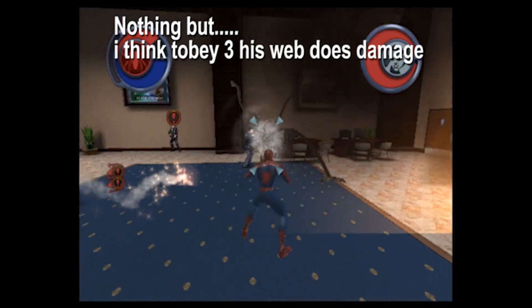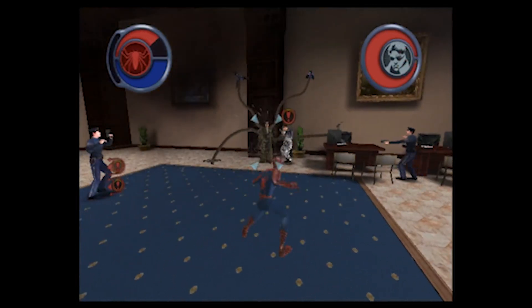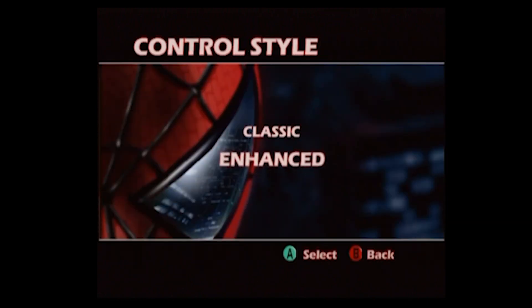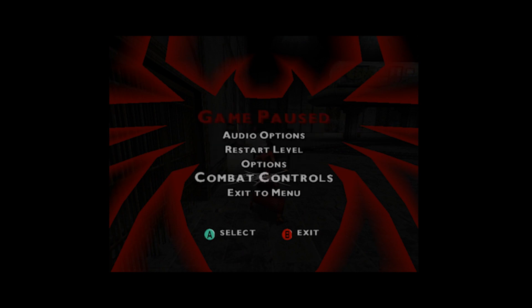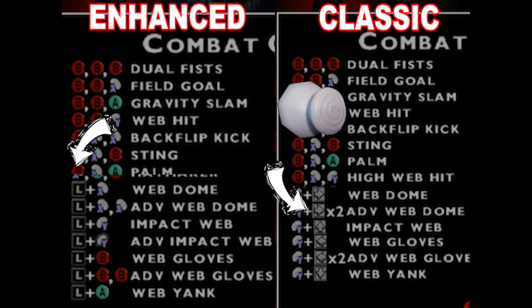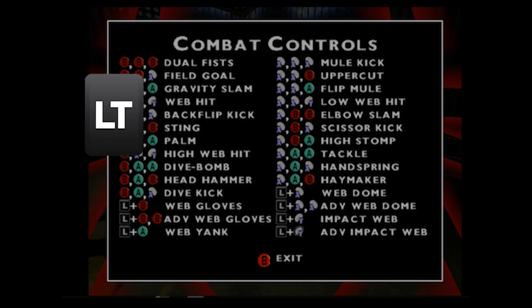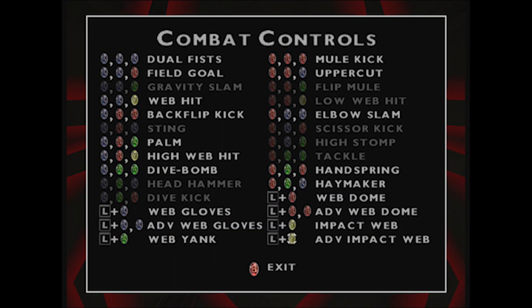Now onto web combat — this is way back in the good old days when your webbing actually did damage. I have to bring up the two control styles the game asks you to pick from at the start of a fresh new file. A good thing to remember is you can always change the control style in the pause menu, since the control style affects what button inputs you have to use to execute these moves. On Classic, you use the analog stick combined with a punch, kick, or web button. While on Enhanced, you hold down the L trigger, then input a punch, kick, or web button to execute your web moves.